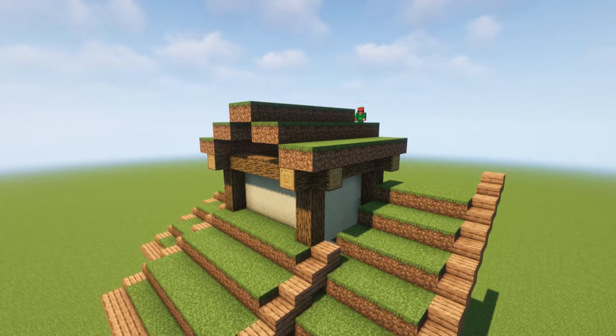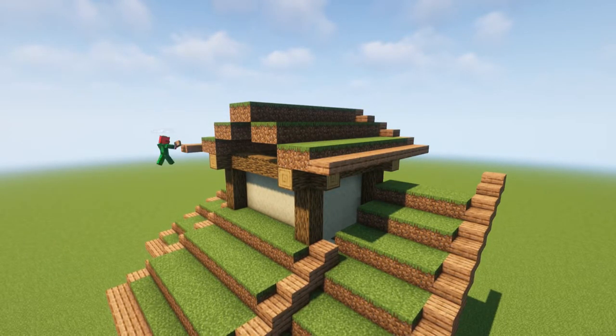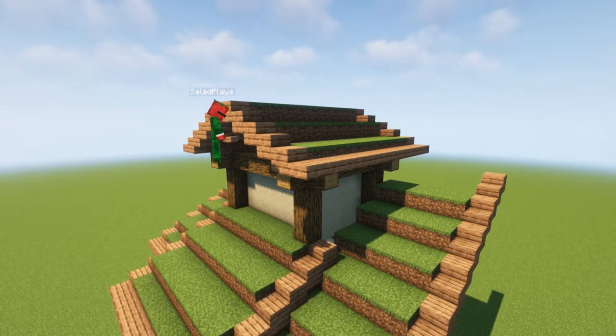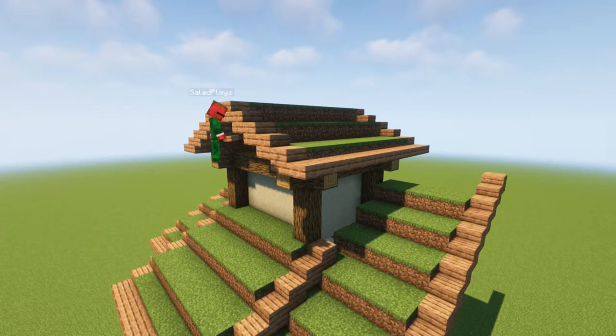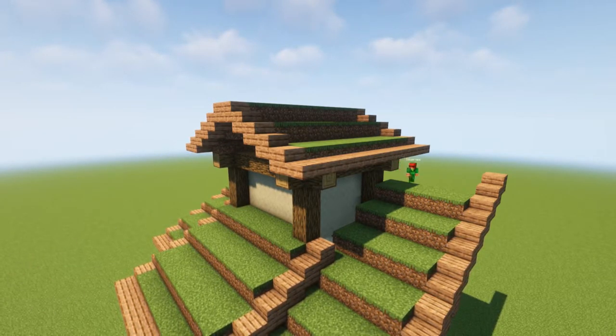We're then going to do this 2-2-2 pattern on the roof — so it's just two blocks back, one block up, two blocks back, one block up, and two blocks on the top. Then we're going to frame it just like this, once again using jungle slabs. This will cap off the roof for right now, and then in a little bit we'll get back to it and add some more detail.